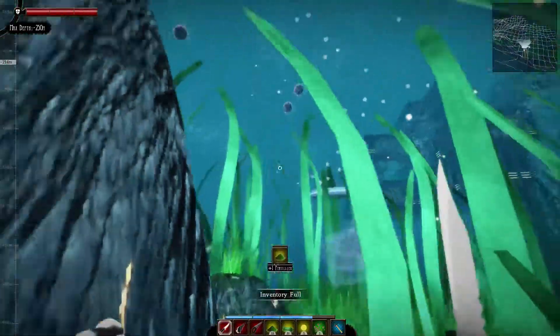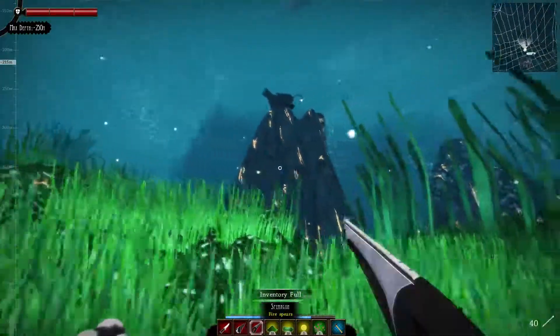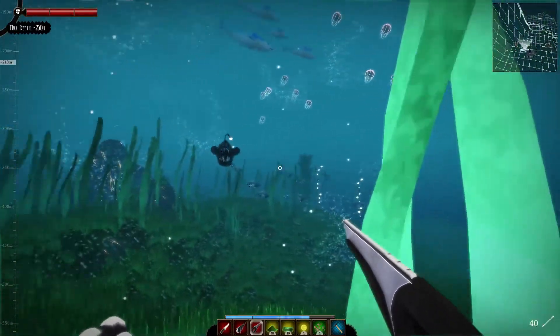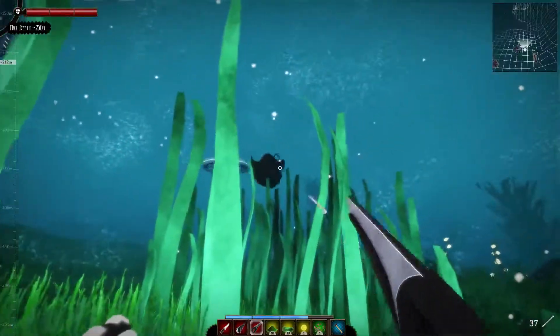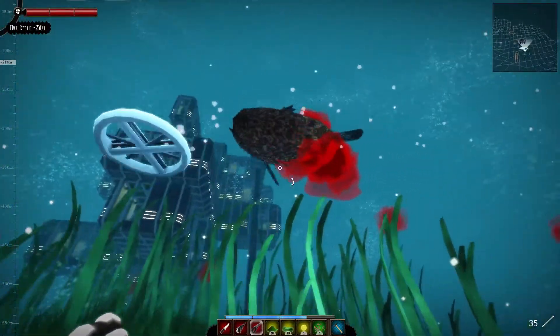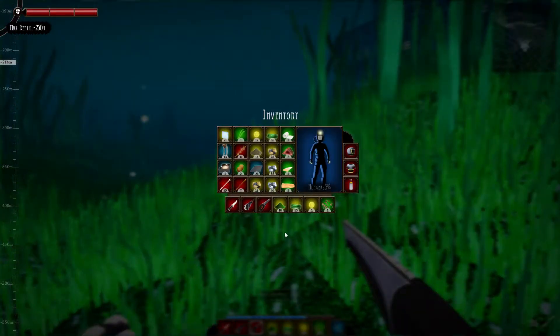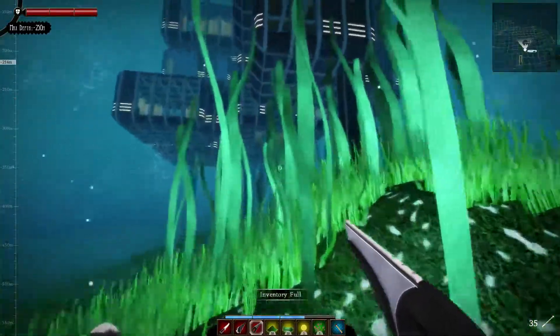Jellies - why are jellies attacking me? Oh no. This thing freaks me out. Oh, we killed it! What is it called? Inventory's full is what it's called. Get rid of the green bean. Anglerfish - that's what it's called. I knew what it was, I just couldn't think of the name.